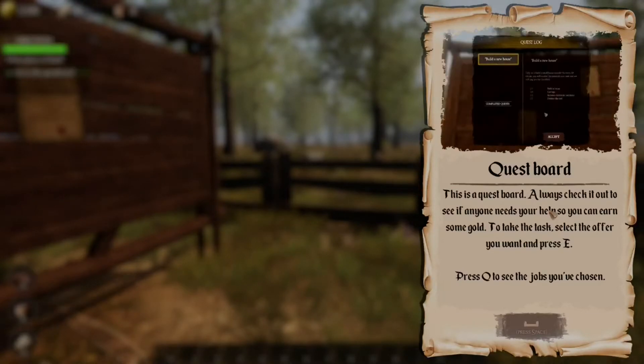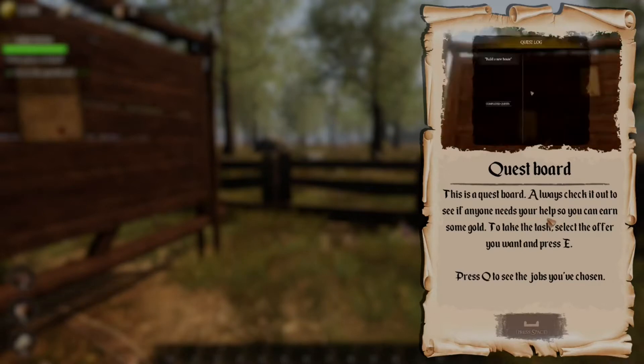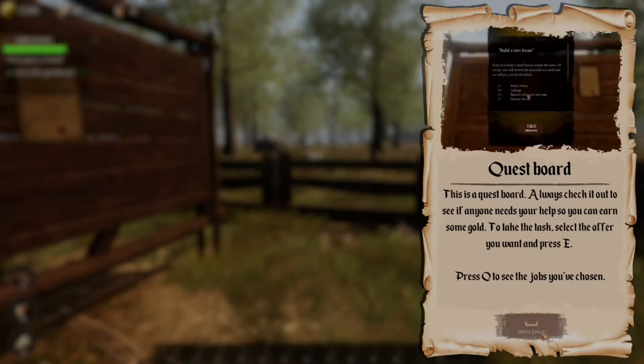This is a quest board. Always check it out to see if anyone needs your help so you can earn some gold. To take the tasks, select the offer you want and press E. Press Q to see the jobs you've chosen.